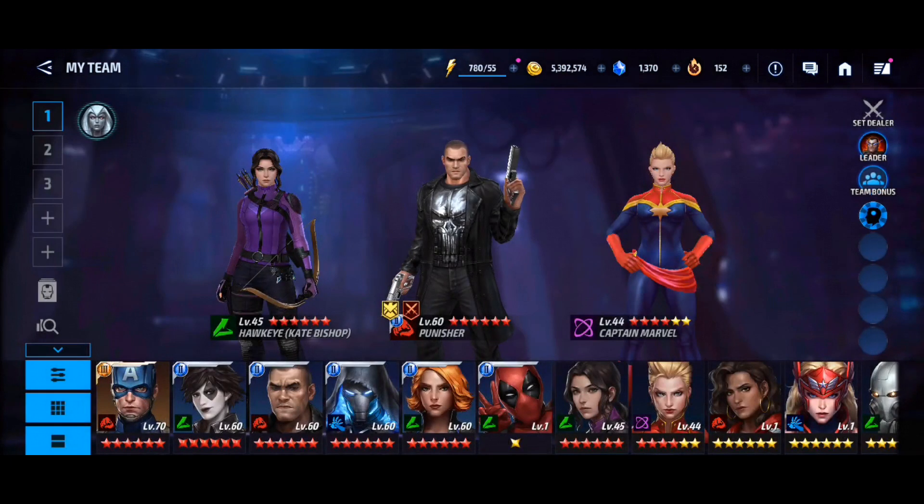Here I decided to pick Captain Marvel to level her up and put some character shards into her. That's what I'm talking about with the UI — it's horrible. Here I'm showing off my new Spider-Man 2099 character and this is my main team: the Punisher, Captain Marvel, and Kate Bishop Hawkeye — I can't believe I forgot her name when it says it right there.